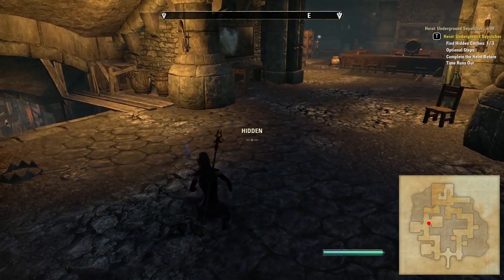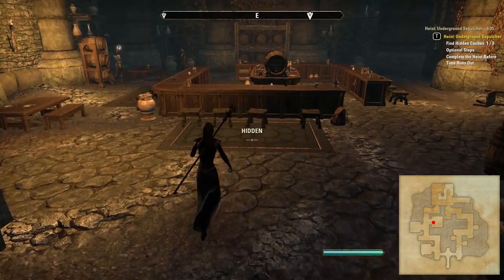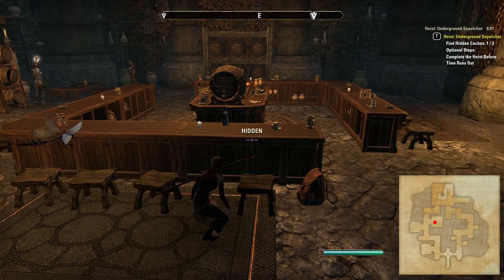Back in the main corridor the room on the right also has a spawn location for a hidden cache. It wasn't there when I recorded these guides but you'll find it is sometimes in the southeast corner of this room. You just need to be careful of the NPC who walks back and forth across the end of the room in front of the chest.